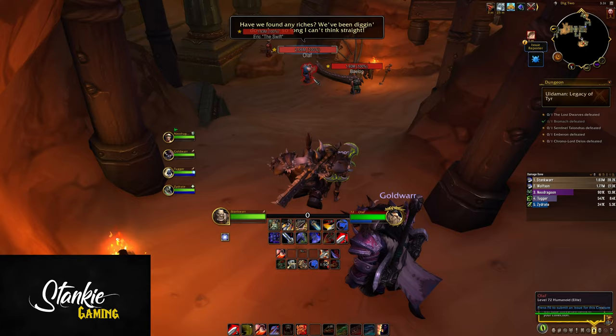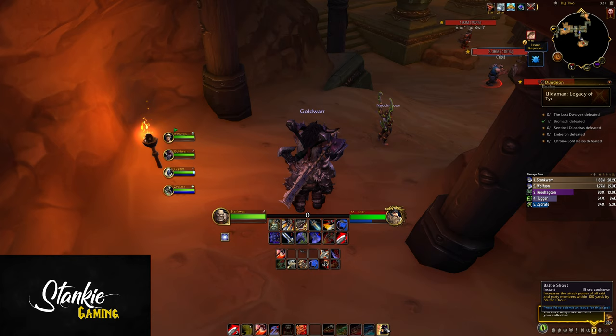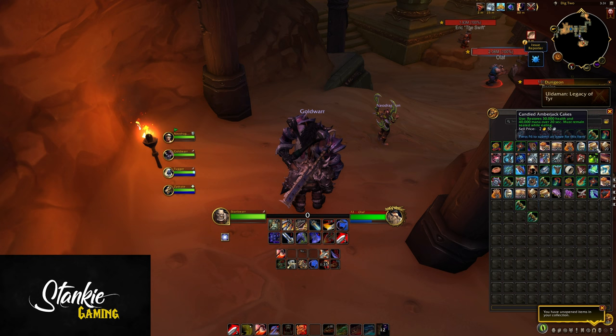The rotation for this build is pretty straightforward: keep Rend up, consume Rend within Colossus Smash windows with Skullsplitters. Otherwise, Mortal Strike; if no Mortal Strike, Overpower; if none of that, Whirlwind. And of course, spend Sudden Death procs on Execute.